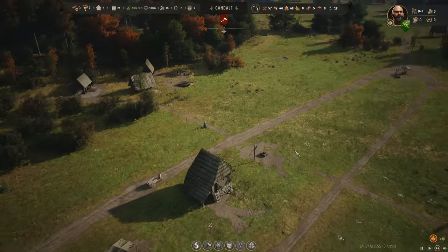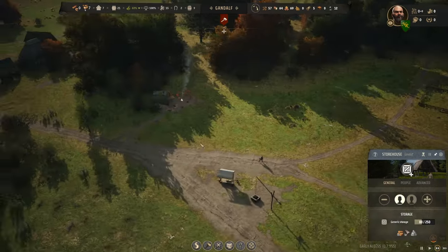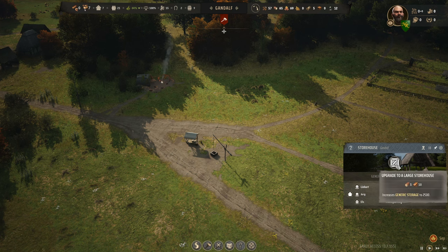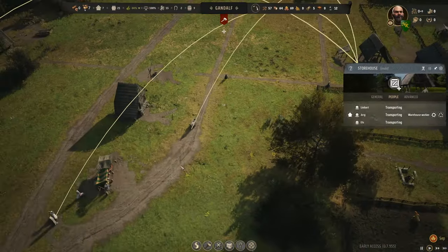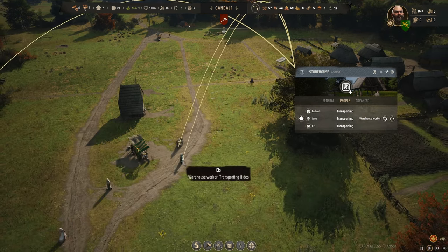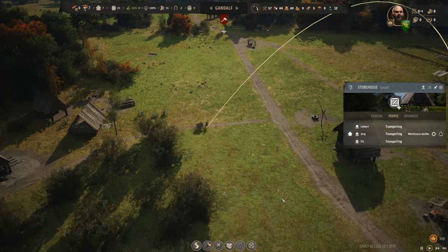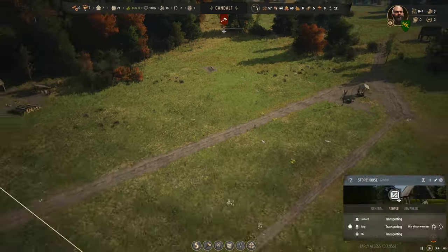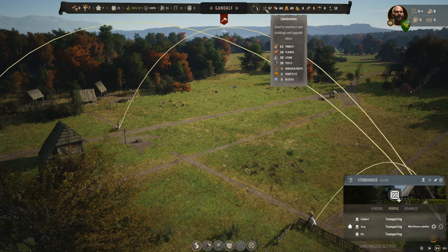We did put somebody in here and they've been hauling firewood like crazy. From the house, we get yellow lines - you are transporting planks to the storehouse. Interesting - I think I would have preferred leaving the planks there and doing something else. We can take the planks right over to the construction site. Just keep this running until we get to 20 planks. I don't have a whole lot more I can do right now unless I pull somebody out to start building.